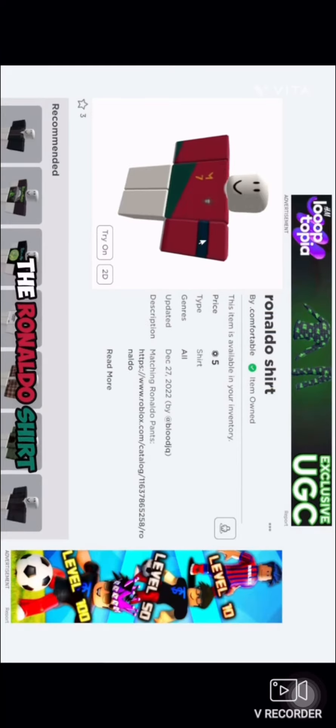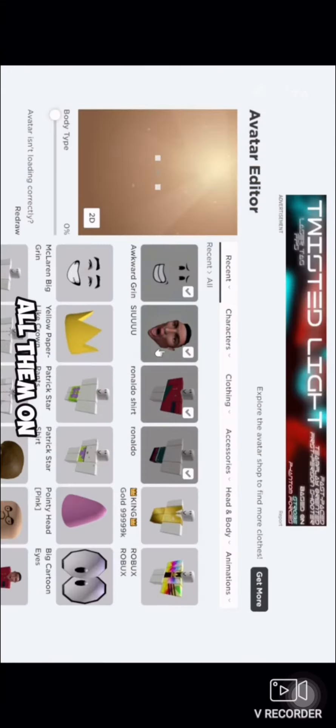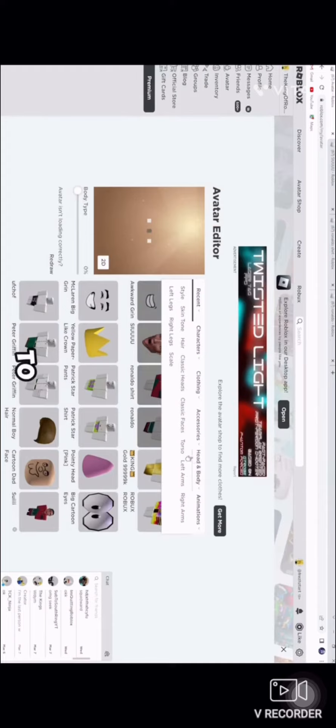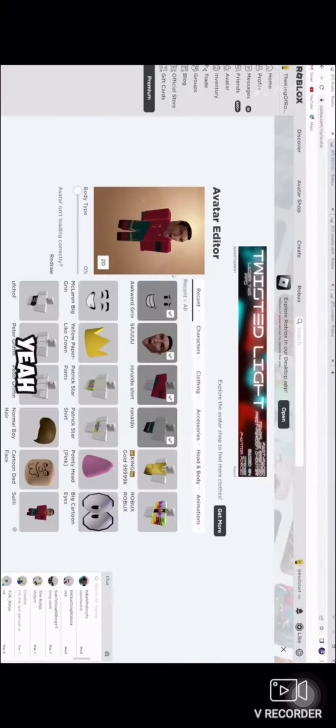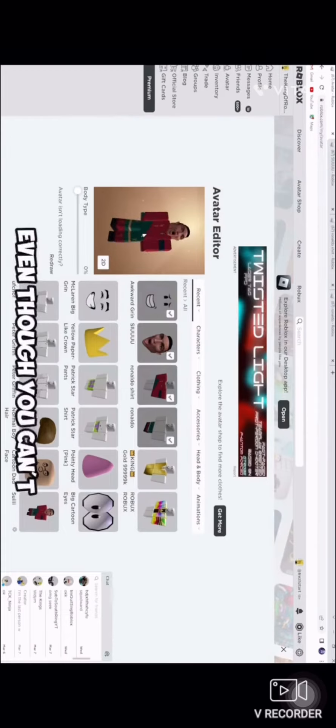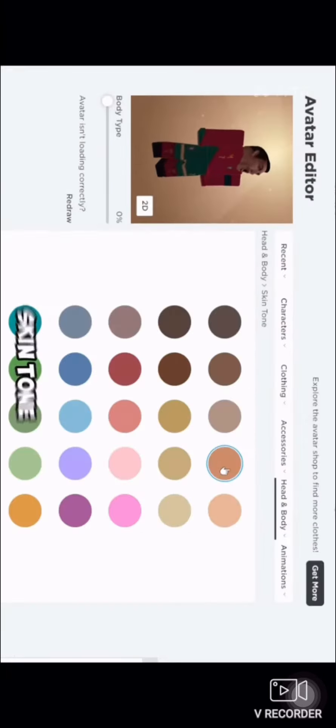The next thing you want is the Ronaldo shirt — link in description — same with the pants. Put all of them on, then go to skin tone and use this one because it matches the face, even though you can't really see anything. Use this skin tone.